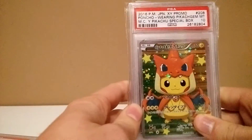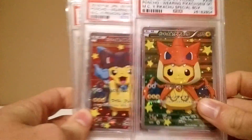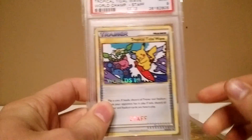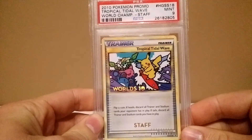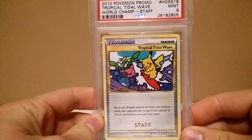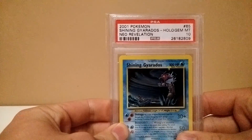Then we continue with the cards of Daniel — I don't know how to pronounce it — starting with two Pikachu ponchos. And the last card, really amazing, not a gem mint but a mint 9 staff card from the World Championship — a very nice looking card. Congratulations on that one, Daniel.